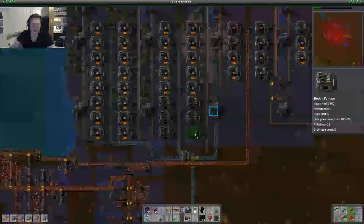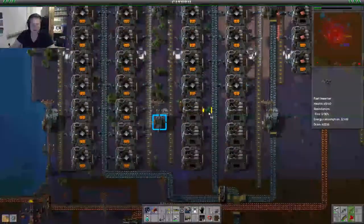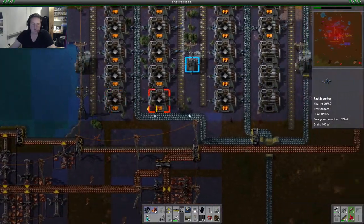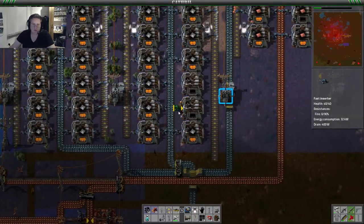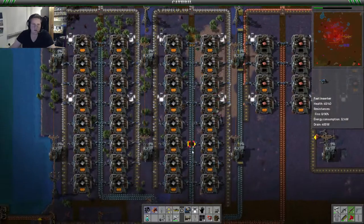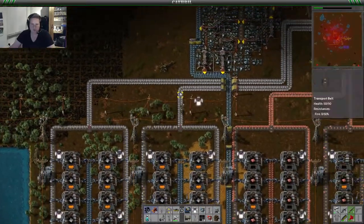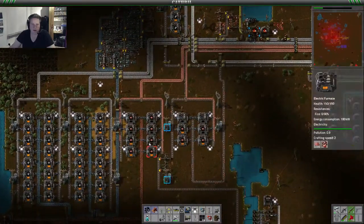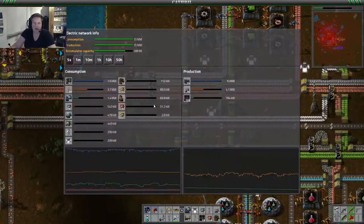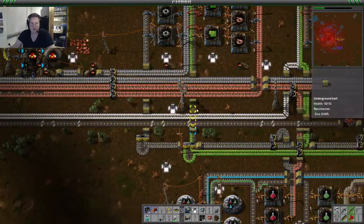And our production is going off the roof after this massive increase. As you can see, these lines are already starting to back up, so that is absolutely crazy. We generated ourselves some really good, nice production area of steel plates and copper plates, which is extendable. We got 32 furnaces for steel plates, and we have 14 furnaces for copper plates so far. We're producing a lot of materials at the moment, and our power usage is also really, really high — we're producing almost 8 megawatts for the furnaces.